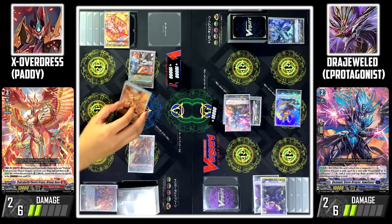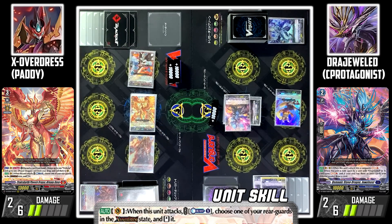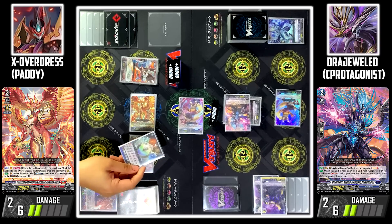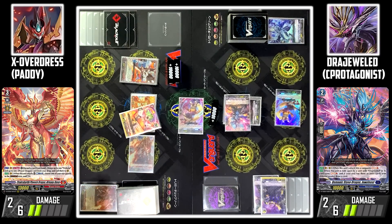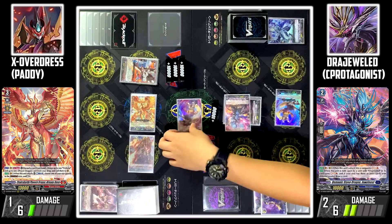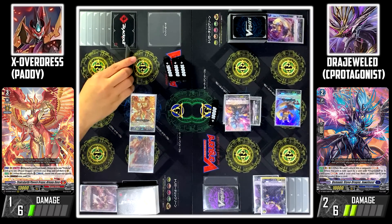Now I'll use Jeeva to attack your Vanguard. Jeeva's skill: when this unit attacks, you can counterblast 1 and stand one of my units in the cross overdress state. I'll stand Garon Verena. I'll guard the attack with Falcate Performer. Twin Drive check — first check, second check — Heal trigger! I'll give the power to Garon Verena and I heal 1.